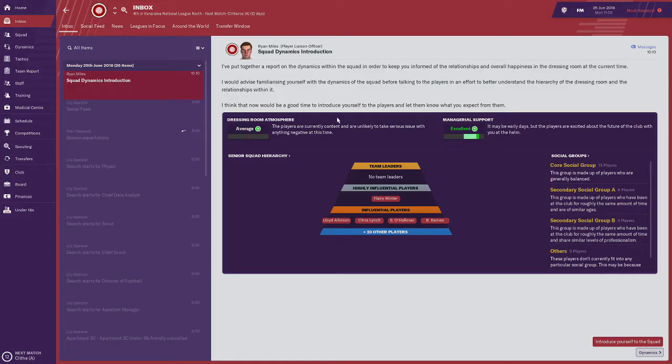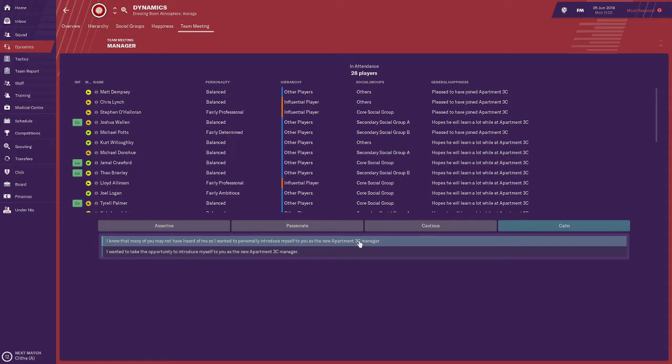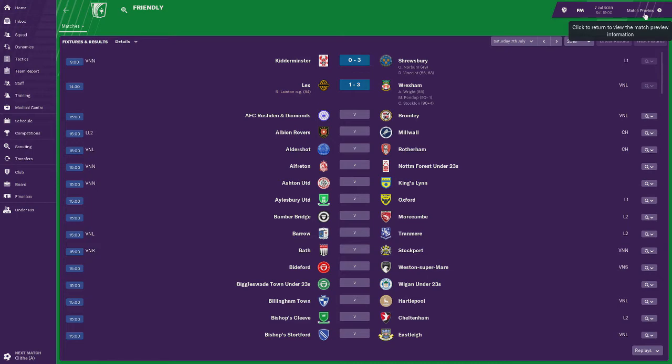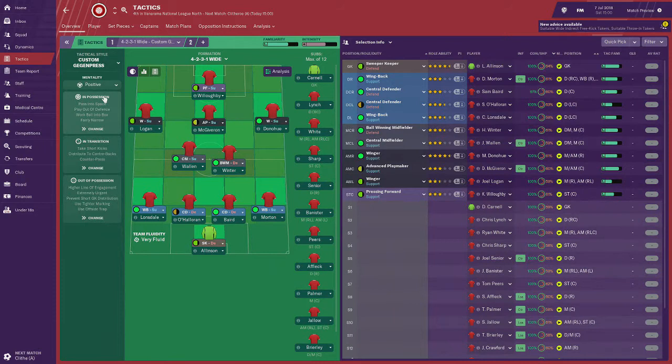We're going to introduce ourselves to the squad — passionately say I know many of you have not heard of me, I want to introduce myself, and I think we can finish mid-table. They all agree with that, which is great. We've handled some of the backroom stuff offline just to get through it quicker. We have got our first friendly against Clitheroe. We will be using the 4-2-3-1 Gegenpres that I set up earlier and hopefully it will do the job.